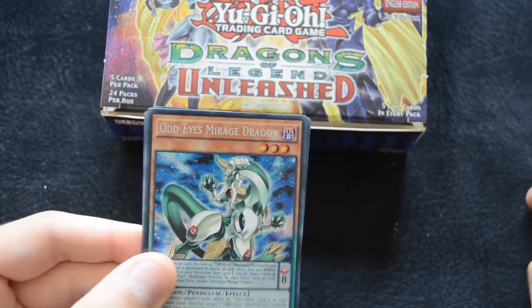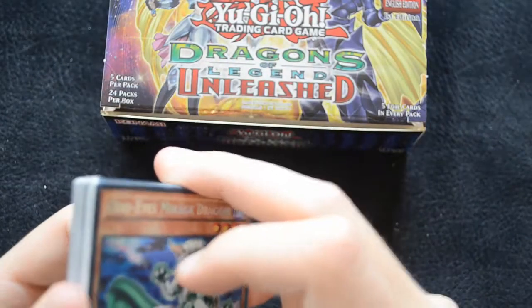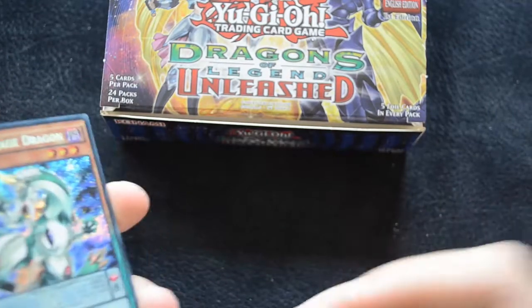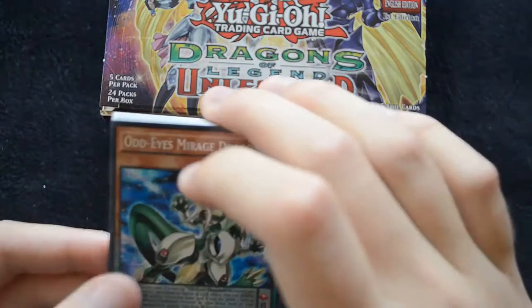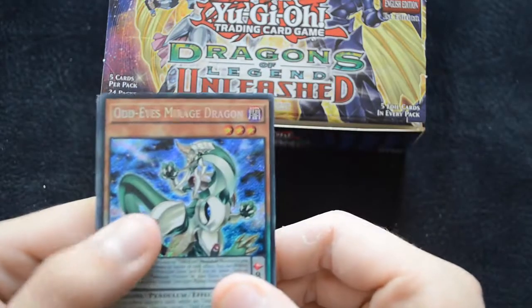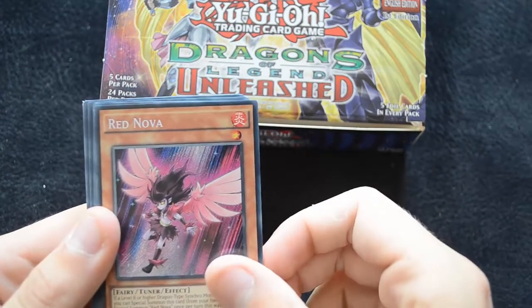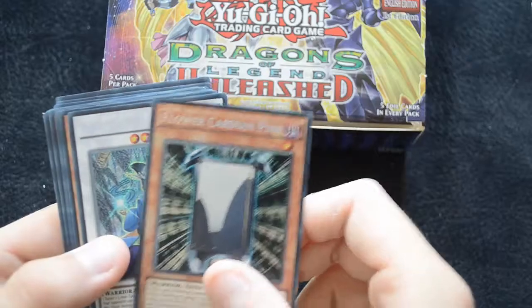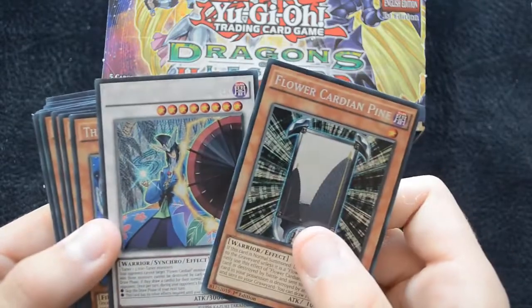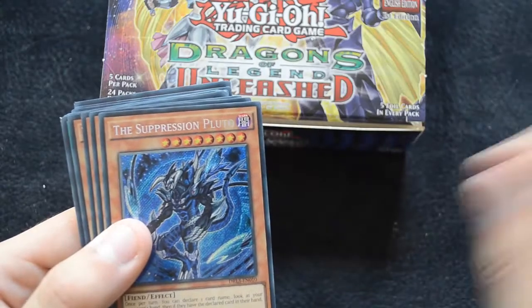This box is filled with ultra and secret rarity monsters, spells, and traps, and it's a really interesting set combining these reprints with some really good new support as well. We start off with the Odd Eyes Mirage Dragon for the Odd Eyes lineup, then we have a couple of Red Novas for your Red Dragon Archfiend decks, and we have a Flower Cardian Pine and Flower Cardian Light Showers for the Cardian deck — which is pretty interesting, this new one.